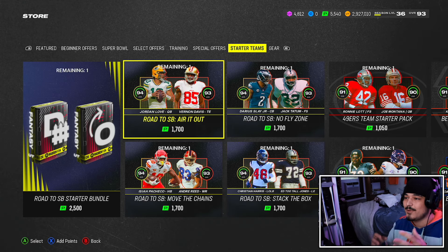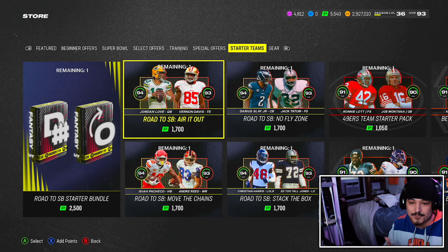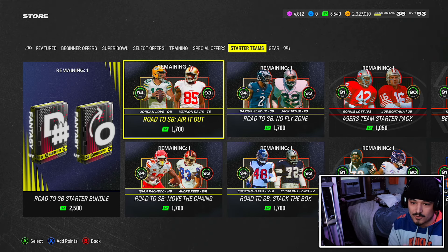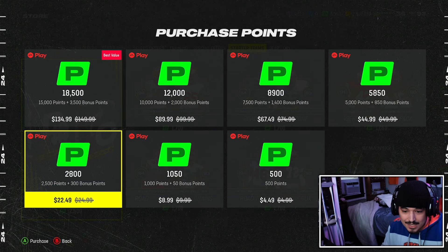What's going on guys, today we got another starter pack video for those just starting Ultimate Team. Madden 24 is on Xbox Game Pass so it's free and accessible for a lot more people. Is this brand new starter pack — the Road to the Super Bowl bundle — worth buying? It's going to cost you 22 bucks.